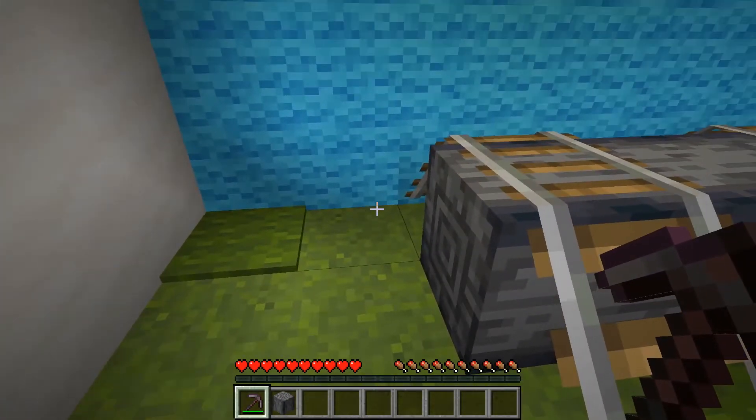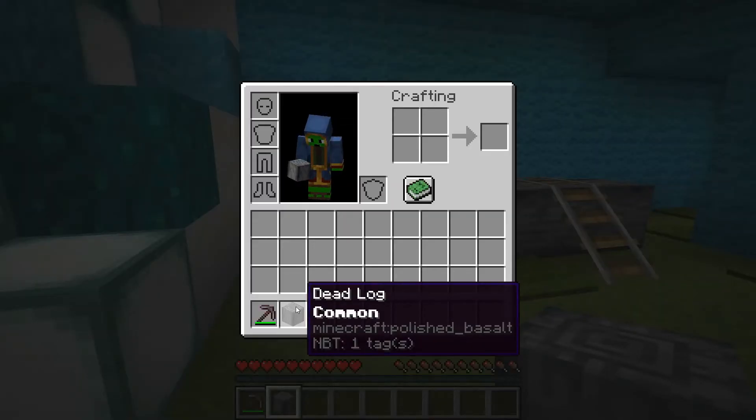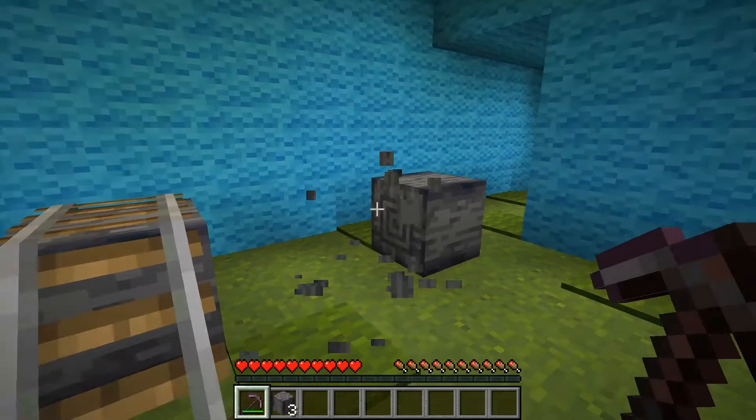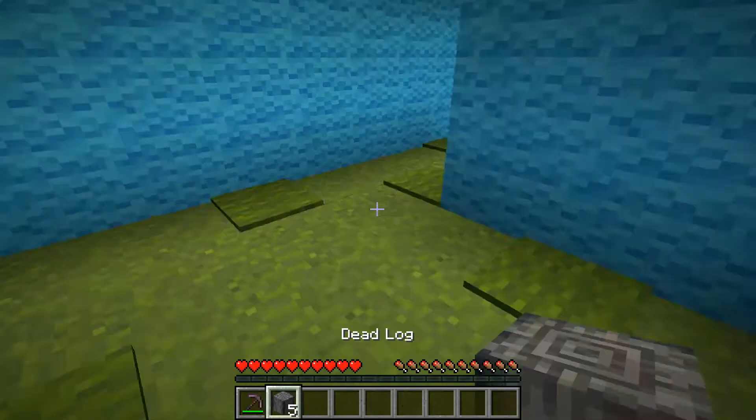As you can see, it didn't drop it, but it gave me it. And this is it here - a dead log, and it's common. You can mine it. Boom, boom. And I have five dead logs in my inventory and they're all common.